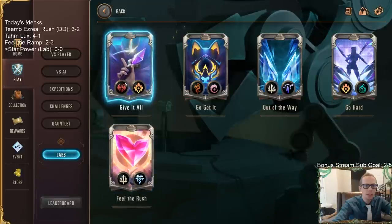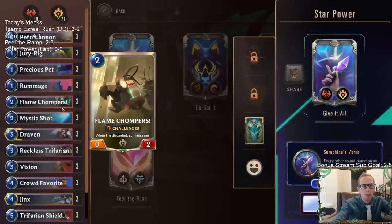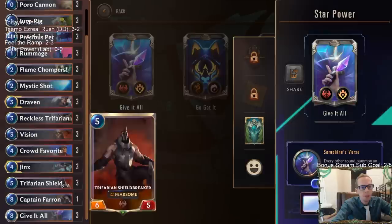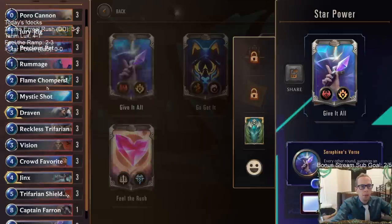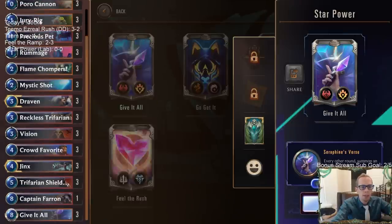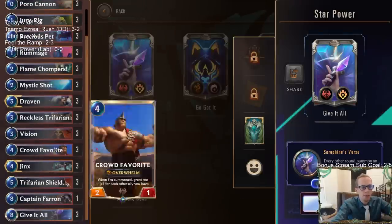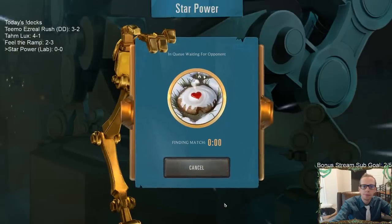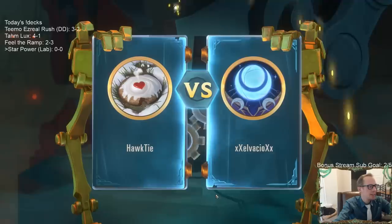Let's start with our first deck: 'Give It All.' This is a deck with the new card Give It All — eight mana, slow speed, raise all allies' power and health to the highest power and health among allies, and grant all allies allied keywords. It's in a discard deck where we try to get Crowd Favorite, Trifarian Shield Breaker, or Captain Farron in play, go wide, then play Give It All so they're all like 6/5s with Fearsome, Overwhelm, and Quick Attack.